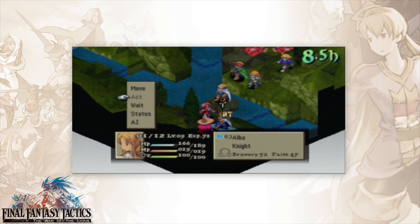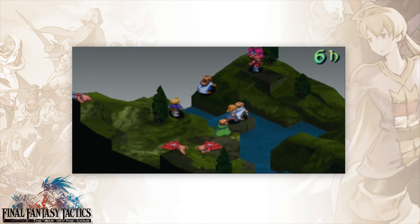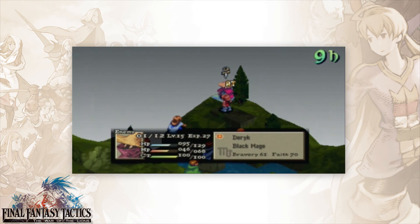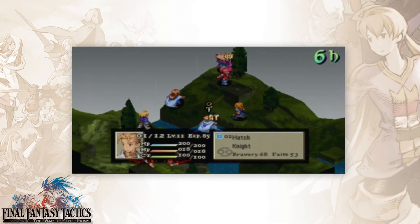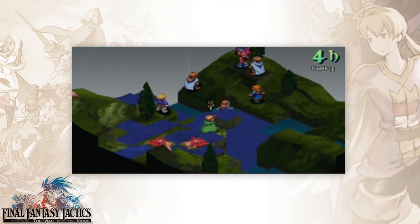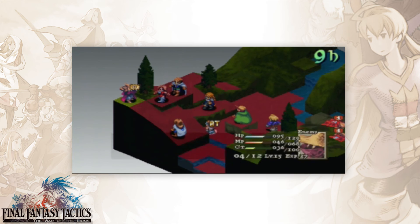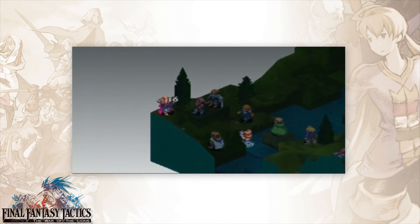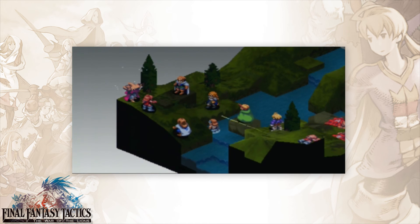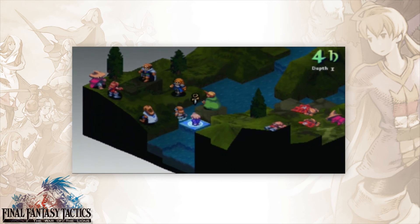We're gonna move her away because I want the wizard to come out, and we're gonna encourage Agrius to do less stuff by not clustering around the target. Still trying for that frog — it's also like I can sit here and do this because everyone else could actually just take everything on anyways. These fights are not difficult, but there are difficult fights coming up, and I just sighed because I know it's gonna be a pain to actually do it.